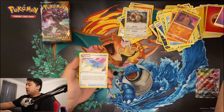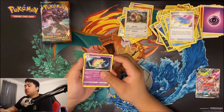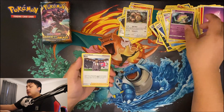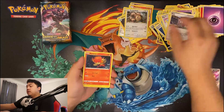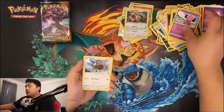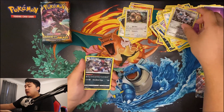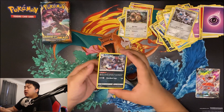Energy, Big Parasol, Shiinotic, Shiinotic, Rose, Pansear, Marill, Snubbull, Tauros, Rookidee, Klinkang, and a Hydreigon — Hydreigon.